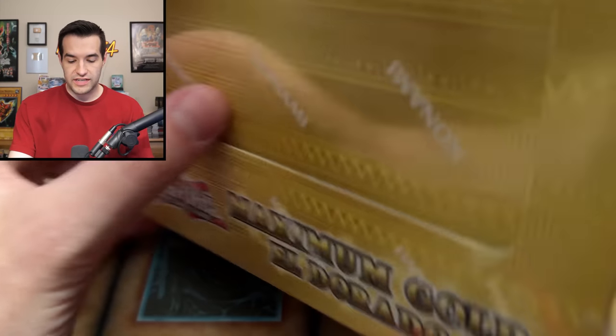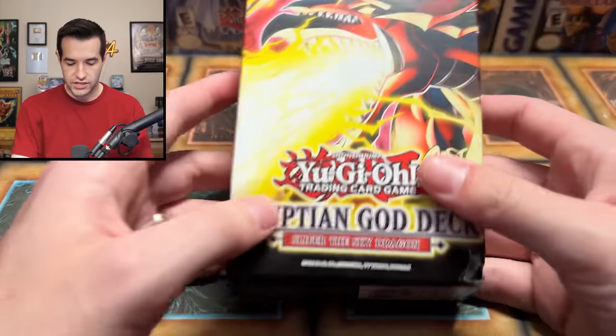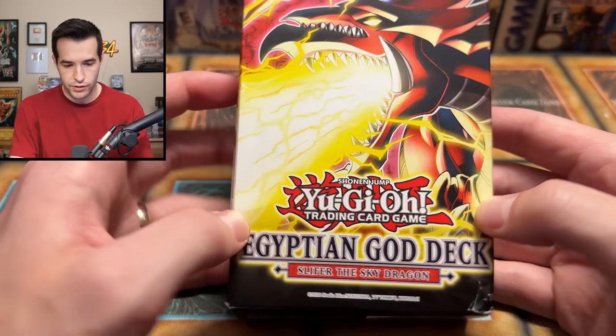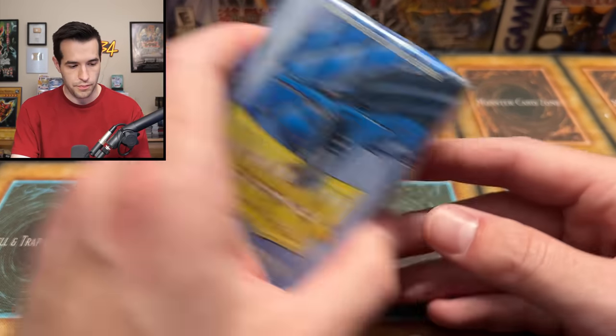In box two we have an entire display of Maximum Gold El Dorado — pretty nice, I don't have a ton of this set so that's great for future videos. Then we've got a starter deck, the Egyptian God Card Slifer deck, a Dragon Shield sleeve, a sky blue mat, and then a box full of singles — I didn't know this had any singles in it.